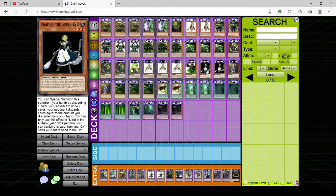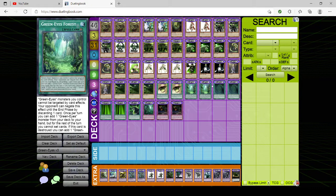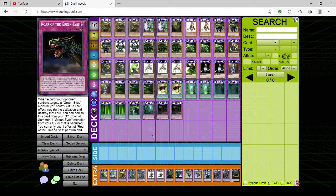Then one Vampire Slayer, two Maid, two Priestess, triple Jade Dragon, two Envy, two Forest, two Fusion, two Super Fusion. Then one Howl: target one GreenEyes monster you control — this turn it cannot be destroyed by battle, and any monster that battles it is returned to the hand at the end of the damage step. If a GreenEyes monster you control would be destroyed by your opponent's card effect, banish it instead. Howl is basically Will but more of a battle trap. I wanted something along the lines of Super Rush Headlong. Then one Destruction, two Roar.